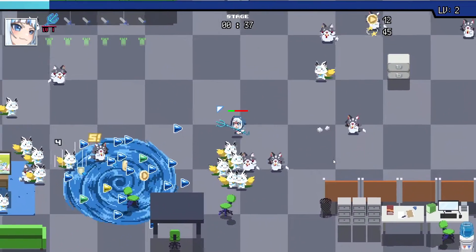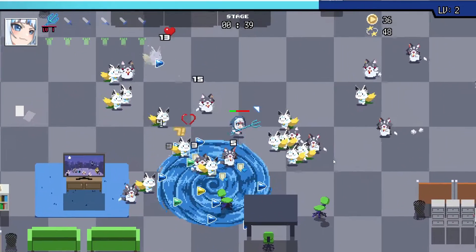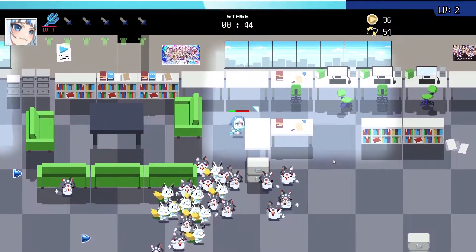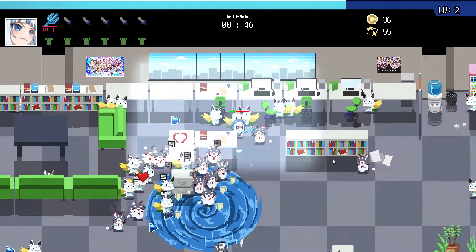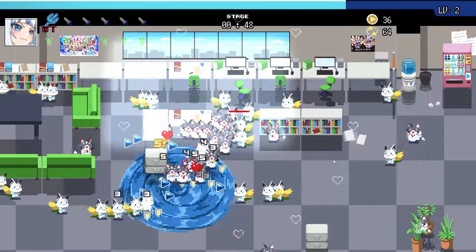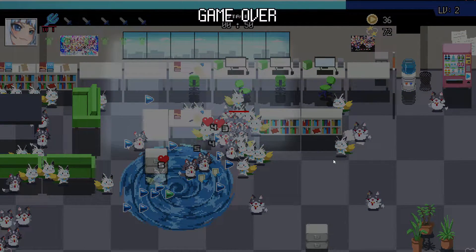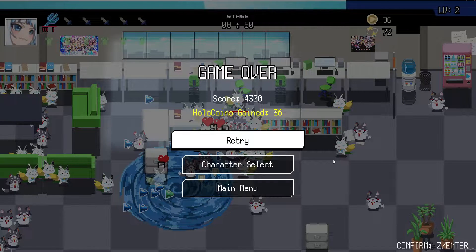We like circles. Circle gang. Uh-oh, this is dangerous. We're dead. That was short-lived. Man, Gura's weak.